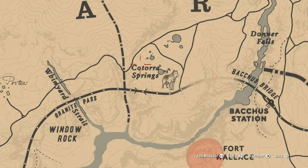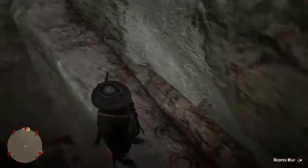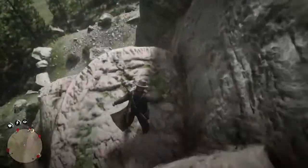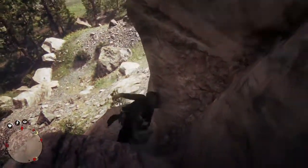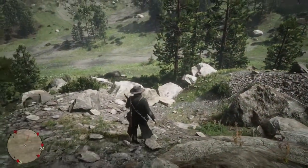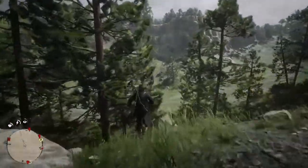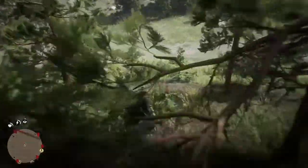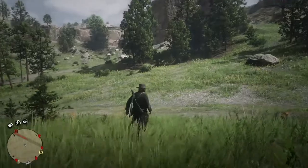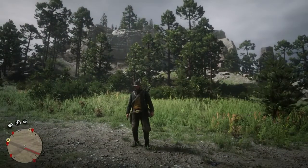That's the area we're currently looking for, to the north of us. Our first task is getting back down off this cliff face safely — which we have immediately failed. That little fall has left us close to the edge, so I'm going to whistle for my horse and make my way down to terra firma. There's a road right in front of me, so eventually we'll retrieve our horse and make our way to the next area.